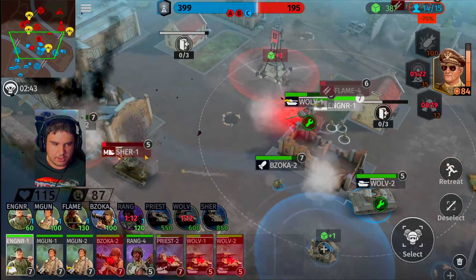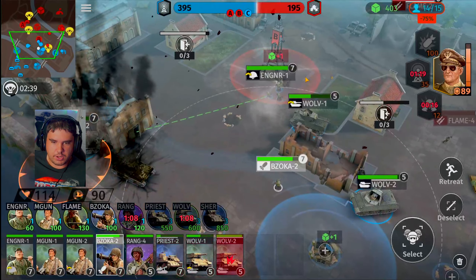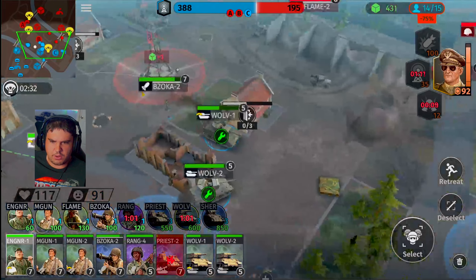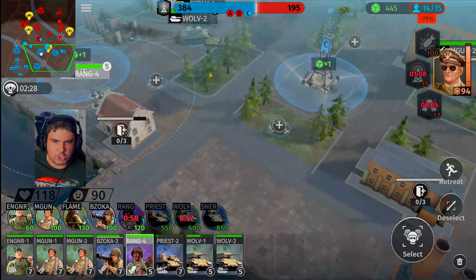Priest tank is going to be taking massive damage right now. Get on repairs. Bazooka units, you guys go that way. Priest reverse — see what happens. He survived. So we have the dual Wolverine action here. Range team, go for the rifle squad. Upgrade the tower once again.